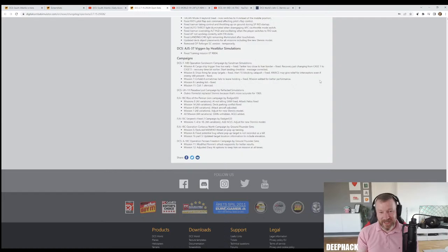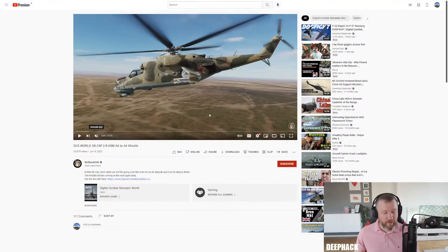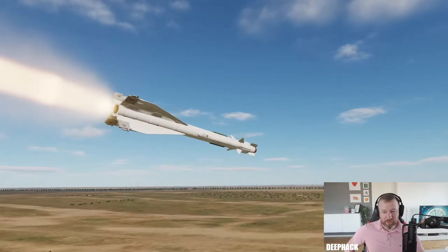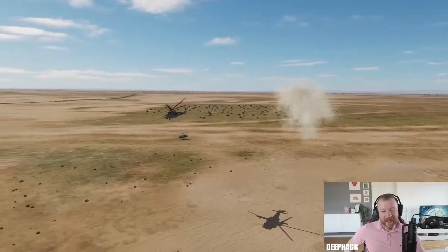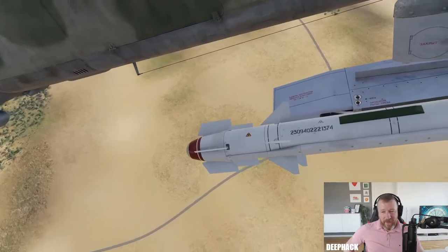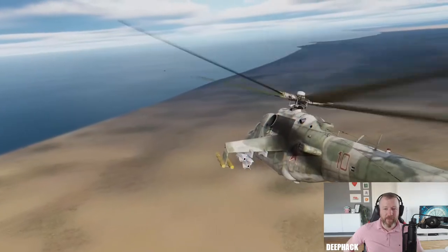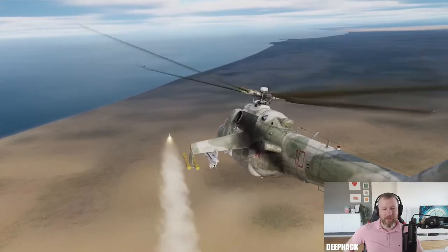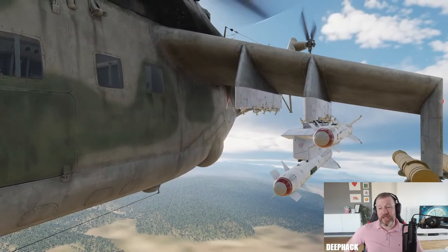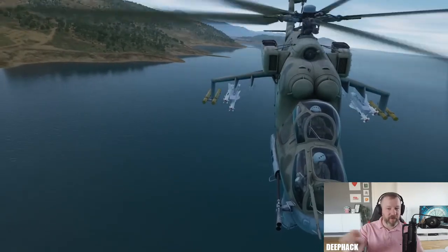Let's review the video posted by Wolfpack345 this week, all about the R-60M which has now been added to the Hind. He demonstrates firing it, blowing up some poor little Hueys, and also demonstrates the new additional control panel inside the cockpit to interact with this. You have the ability to carry four R-60Ms in total - either in a single or double configuration on pylons one and four.